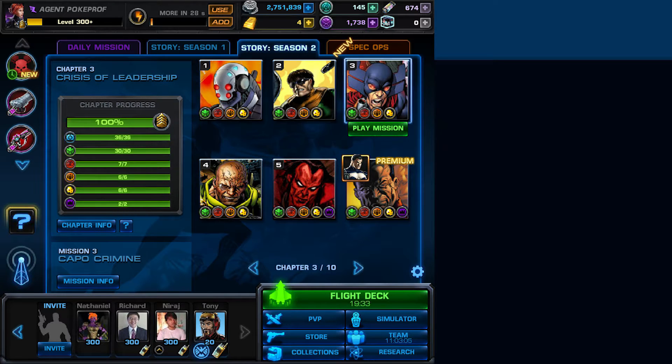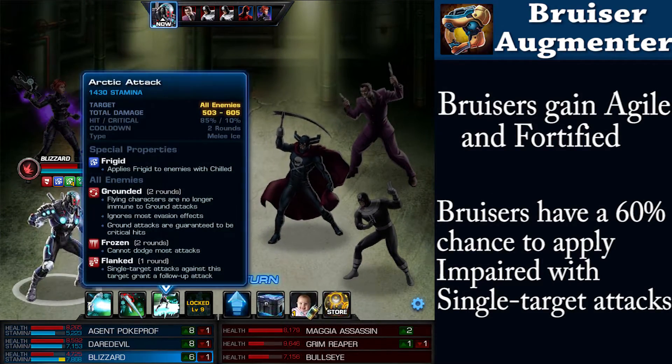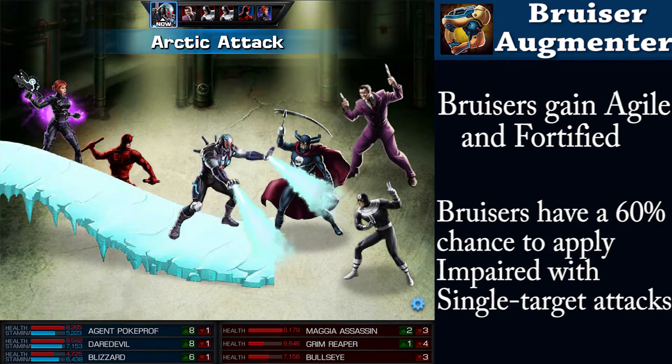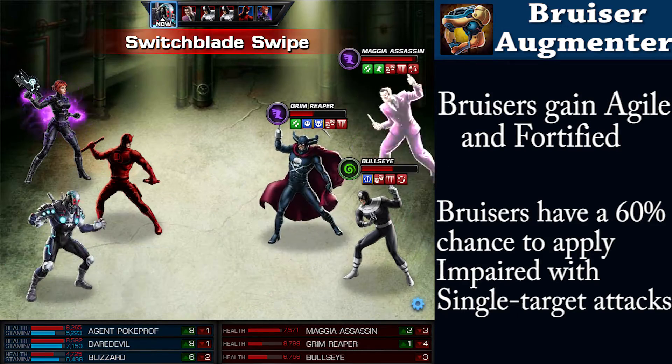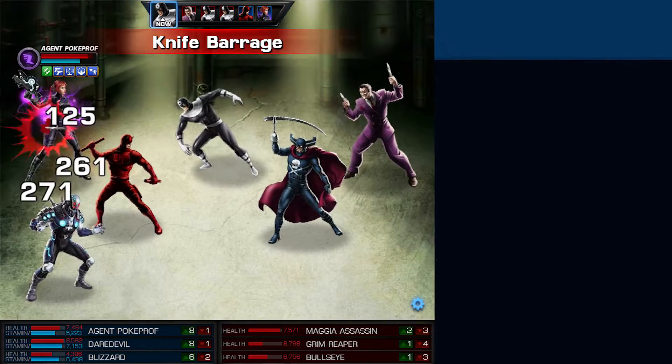It's the Grim Reaper that you'll have to defeat next, working behind all the mafia in Mission 3, Cape Cremine. Knocking his goons' heads together and disarming him might net you the Bruiser Augmenter. Working for the strong-armed class, they gain agile and fortified, while also impairing any foe that might come their way at a 60% rate.